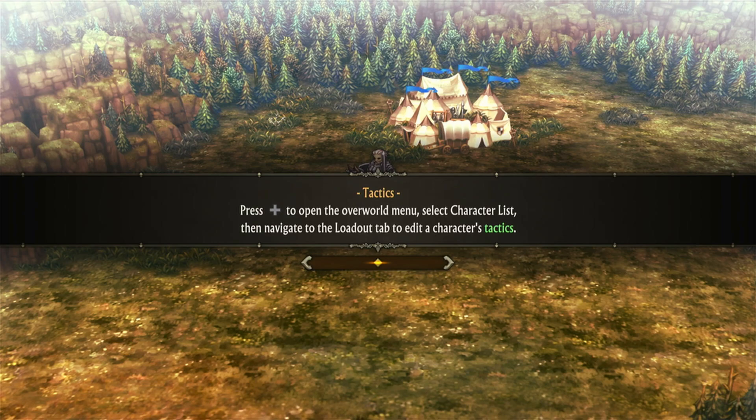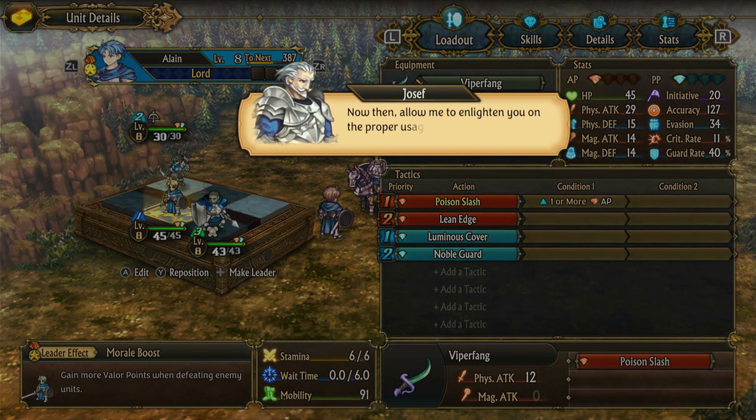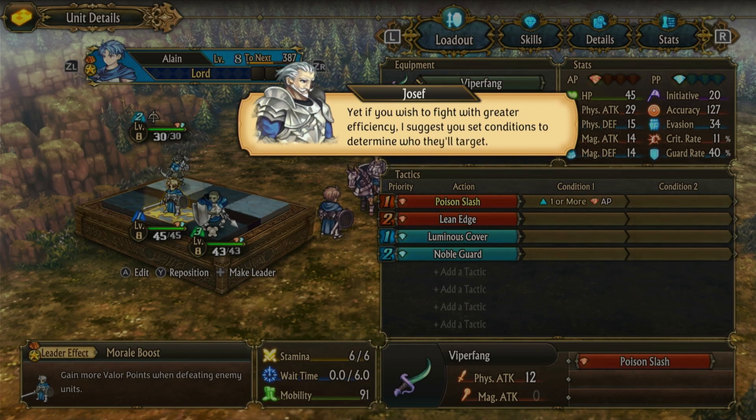Press plus to open the overworld menu, select character list, then navigate to load or tap to edit a character's tactics. Now then, allow me to enlighten you on the proper usage of tactics. The tactics you set determine when a character will use what skill and who they will target. Finally! If you proceed without a planned tactic, your soldiers will generally confront the enemy directly before them. Yet if you wish to fight with greater efficiency, I suggest you set conditions to determine who they target.